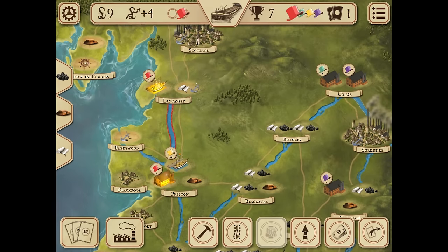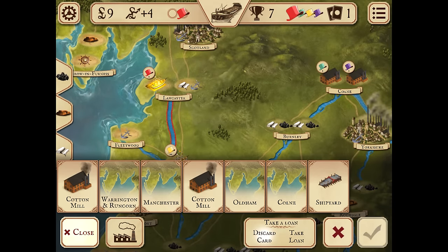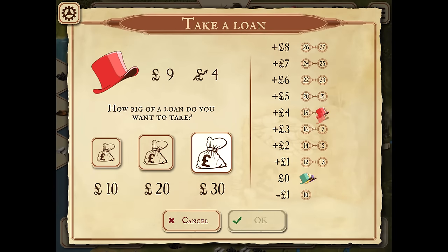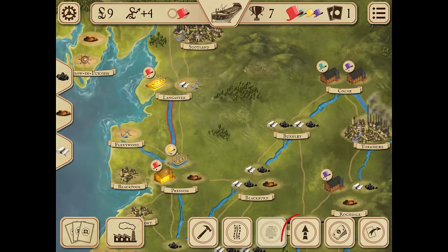You've built your first industries and earned your first money and victory points — congratulations! In order to develop further, you will need bigger capital. You can gain this by taking loans; you do not have to repay the loans — instead they lower your income, which represents the cost of the capital. You can also develop your industries so they are worth more income points and victory points when you activate them.